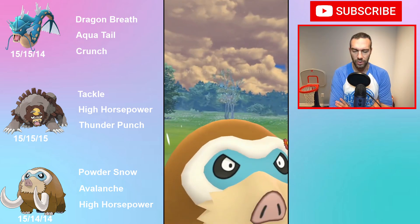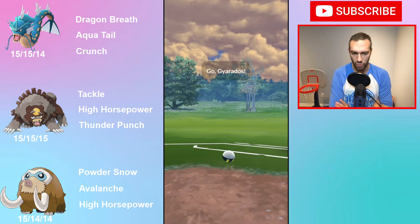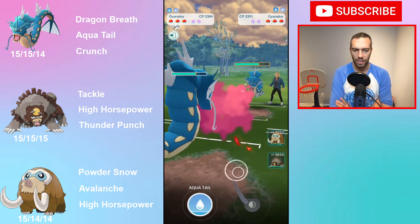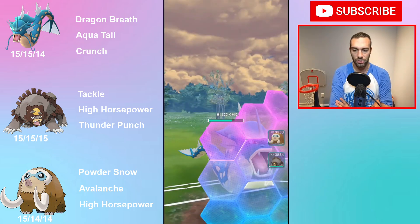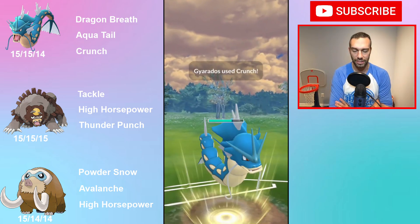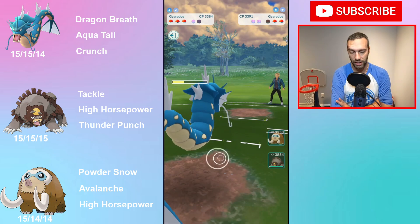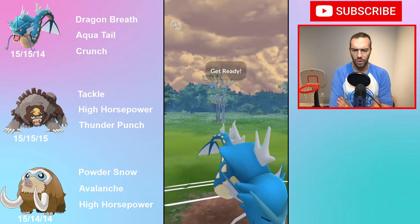Mamoswine — if I'm going to run one high horsepower, it's going to be Mamoswine. Avalanche is a hard-hitting move, high horsepower is a hard-hitting move. There's so much Dragon in this meta right now — I saw a ton of Gyarados and a ton of Dragonites today. It hits neutral against Excadrill, and you can one-shot Excadrill or Metagross with high horsepower now. You do decent against Snorlax too. There's not a ton of Fighters or Water to worry about. Gyarados is a little tricky, but a couple Avalanches will take it out. Mamoswine is pretty good.